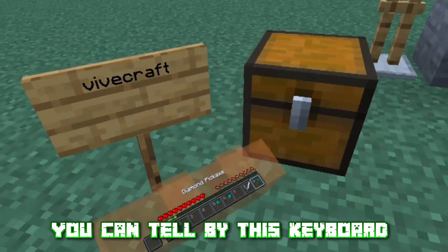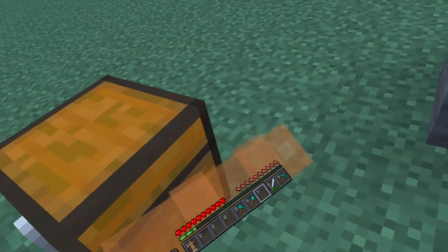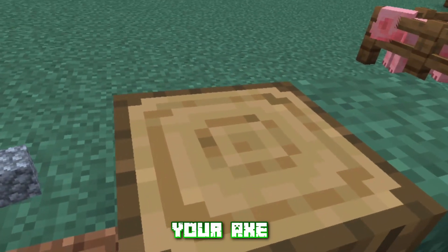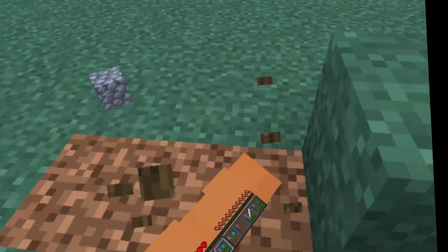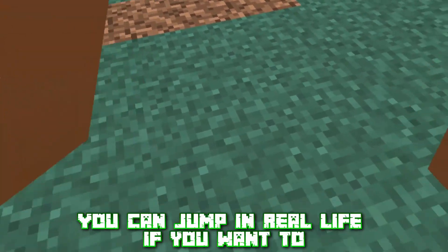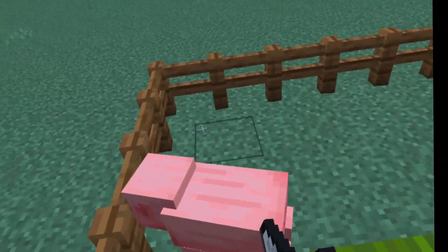You can tell by this keyboard. Some of those controls still work. You can swing your sword, you can swing your pickaxe, your axe, your shovel. You can even jump in real life if you want to do that, but I don't know why you would.